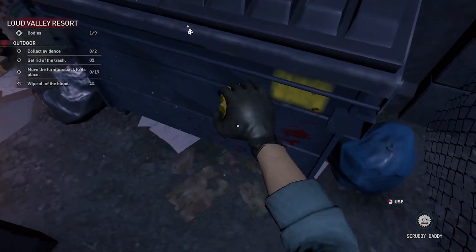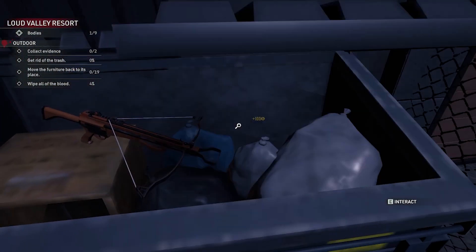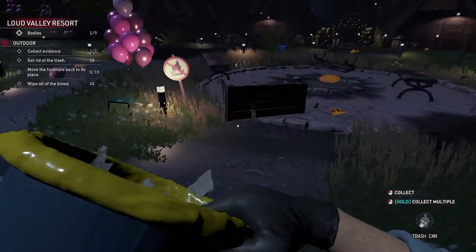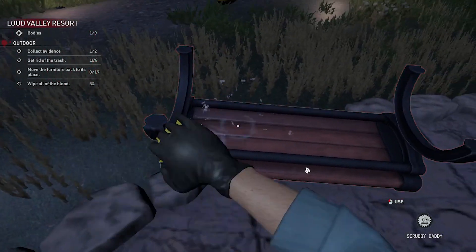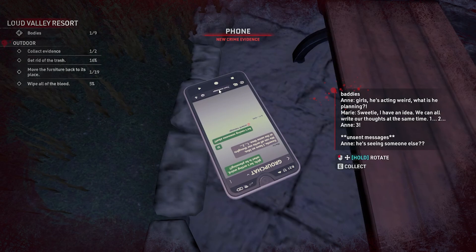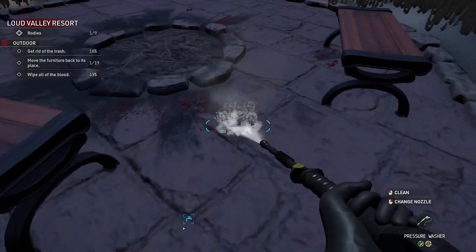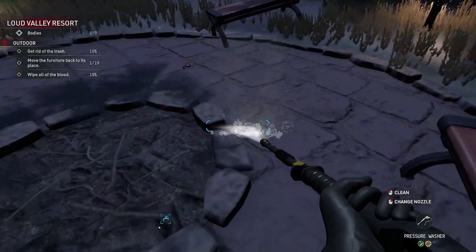There's evidence in the bin — I can see the symbol. Oh there's money here — let's open this up. A crossbow! Okay, let's continue cleaning. I'll pick this up on the way. There's rubbish here as well, just getting all of this while I'm passing by. Let's clean off this bench — there's evidence underneath it. We've got a phone. Let's get the power washer to clean that. I think there's dirt on this as well — cleaning it anyway.